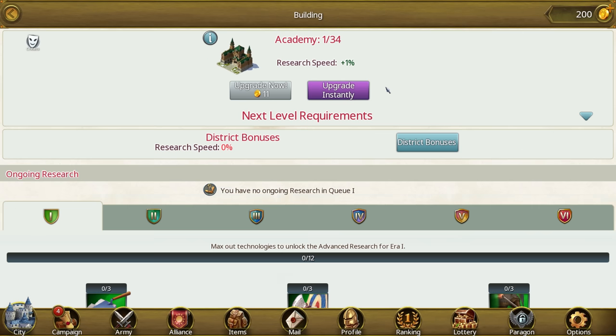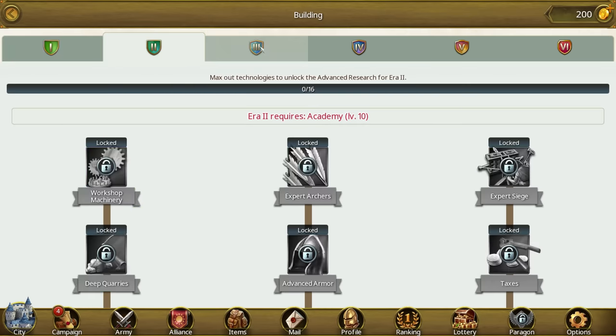Tip number five is keep doing your researches. As you know researches give you knowledge and knowledge equals power. As soon as you reach castle level four you will unlock and build your academy. This is where the magic happens. Each research will significantly boost your progression with bonuses like resource production, construction speed, marching speed, training speed and many other valuable perks. The researches come in six different areas. In order to unlock the next area of researches you need to keep upgrading your academy. Each consecutive area will unlock more and more powerful researches and by the end of era six you'll become almost as smart as I am.